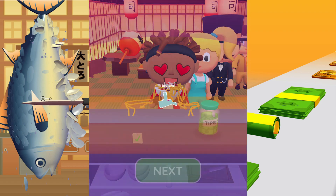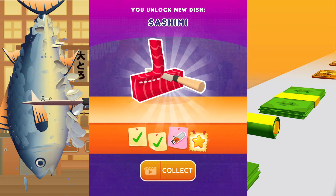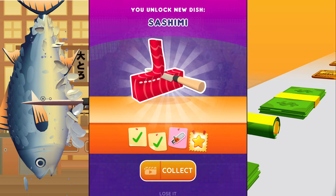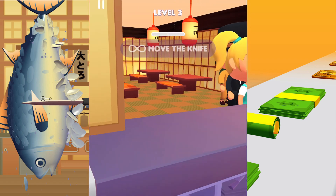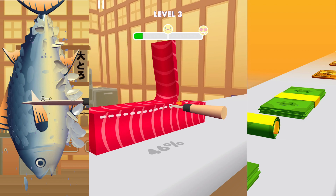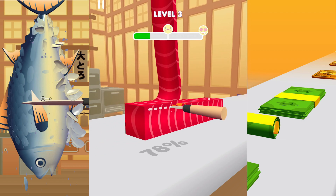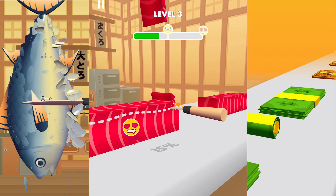That wasn't too bad, so we're gonna move on to a new dish. This is the sashimi, so we're gonna have to learn how to slice. This girl wants a sashimi dish — I thought that was salmon. Why are we cutting tuna? Okay, let's go — that was good.